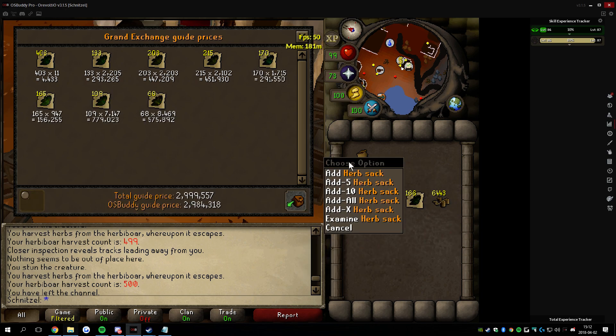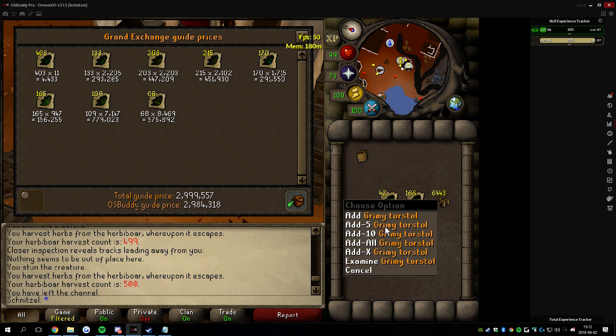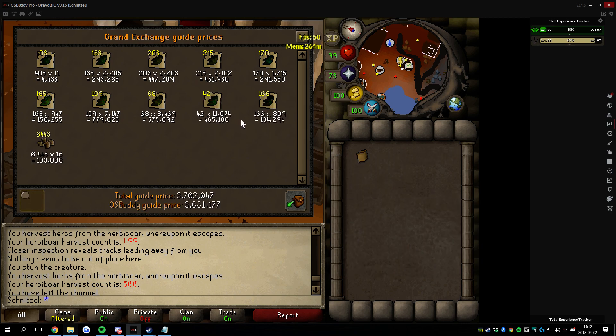If you are doing this, you should bring the herb sack if you want to keep all the herbs. You don't need to bank so often either. So this is the gomleaf, elvento...